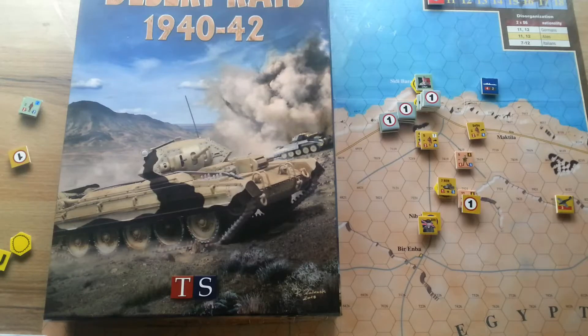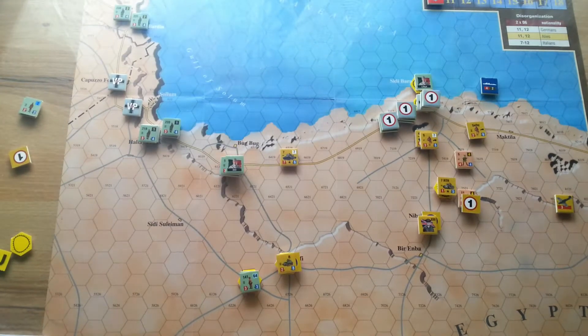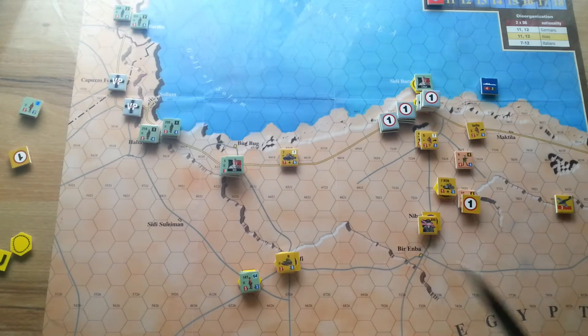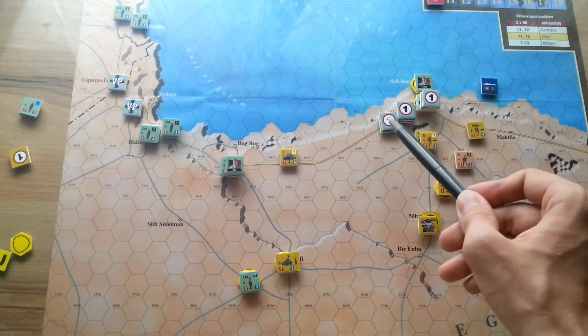Hello and welcome to the second part of our let's play Desert Rats 1942. We are playing scenario Compass 1, and after turns 1 and 2, the Allies managed to capture two victory points, each worth 1. The Italians are out of supply here, which means they are forced to retreat.